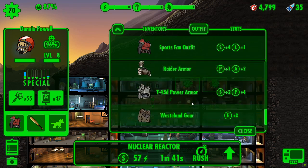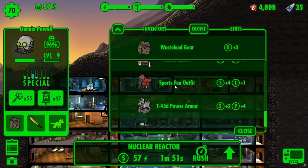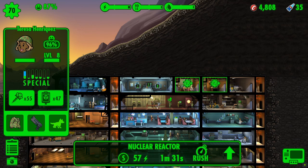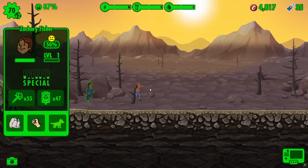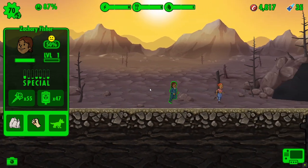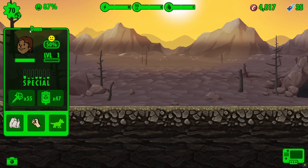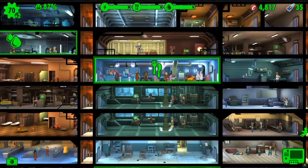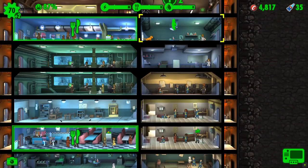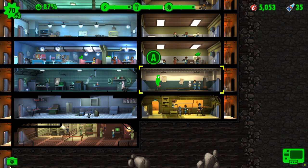We're getting closer to unlocking a theme, at which point we will build the theme workshop — I believe that's 12,000 caps, so it's not cheap. Someone else to level up — endurance gear, level up, back into the officer fatigues. We'll rename this dweller: Zachary Fisher is going to become Danny M. We still have James Green, Jordan Jones, Tignor Chanda, Frollo Hagen, Zachary Lynch, and Kinagami who haven't yet been added to the vault — don't worry, I have your names recorded.